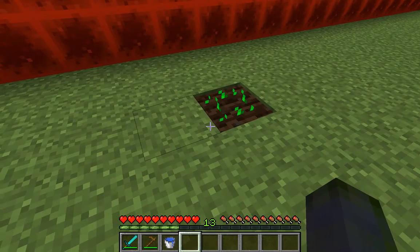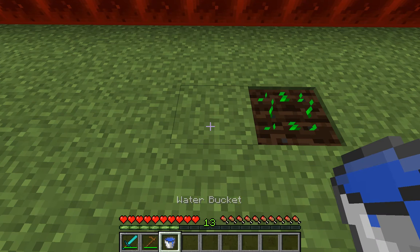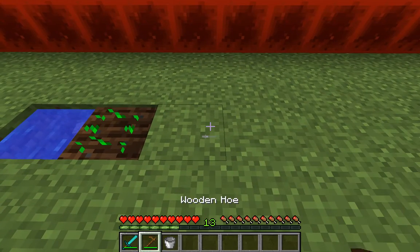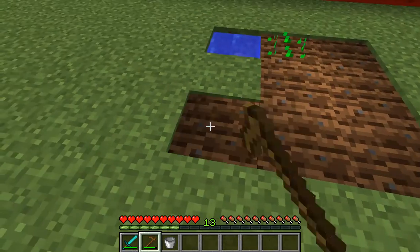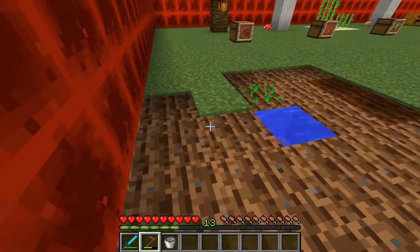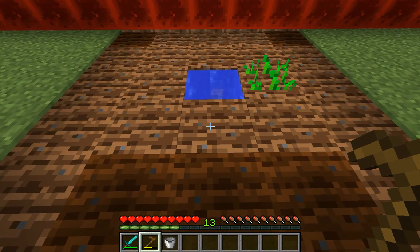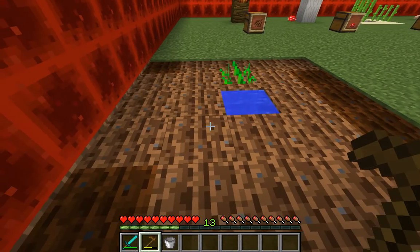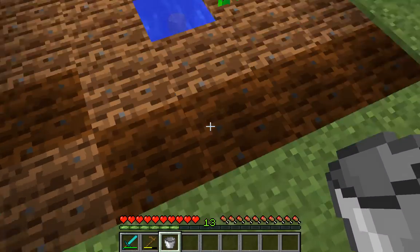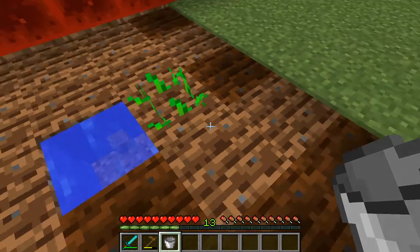It can grow without a water source, however it'll take forever and a lot of times it doesn't fully grow, so what you want to do is put in a water source. It can reach out about two blocks. A lot of people end up putting a whole line of water between two lanes of farmland, and that is how you plant and farm.